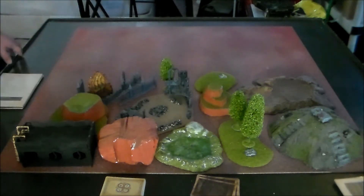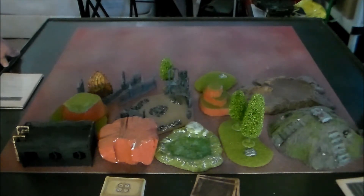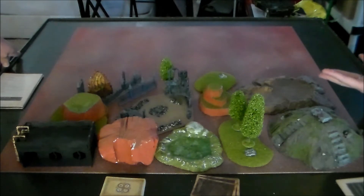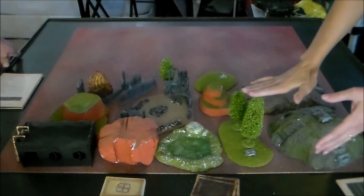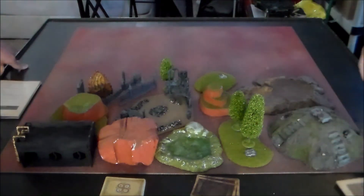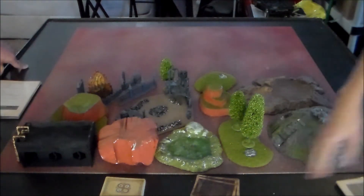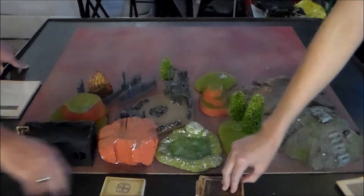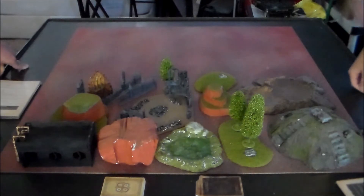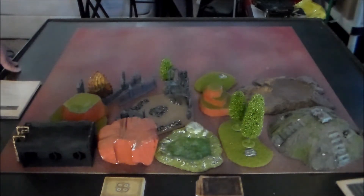The rulebook discusses giving everything a height characteristic, rounding down. So if it's less than an inch, it doesn't count as having any height and you can just walk over it. For your forest, you'll want to go with the tallest tree — that's the standard height for the whole base. When placing terrain, you each flip a card. Nate got the higher card, so he gets to decide if he wants to place the first piece.